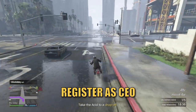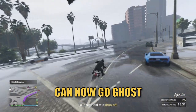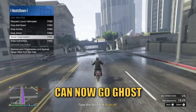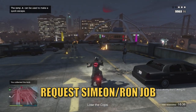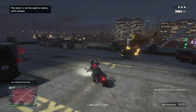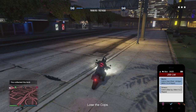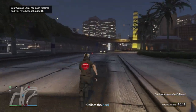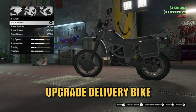Because you want to be doing these in public lobbies, always register as a CEO before selling. You can activate Ghost Organization so you won't appear on the map to any potential griefers for a whole three minutes. Before starting any selling mission, you also want to request a job from either Simeon or Ron — this way you can accept the job on your phone, back out, and you'll lose the cops immediately, meaning plain sailing for the end of your selling mission. Be sure to upgrade your delivery bike in the freak shop for extra speed and armor.